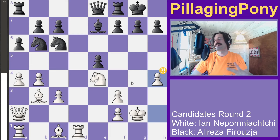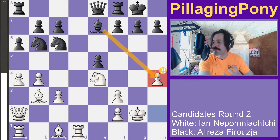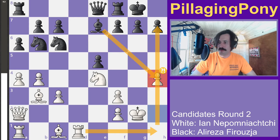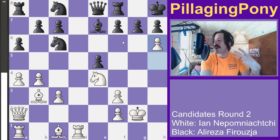Already with that queenside space advantage, white shoots up here on h4. It would just be a little bit too risky for black to grab that pawn, opening up the h-file — the rook would come over to h1 and barrel down onto h7, with the queen opening up all sorts of threats. So that doesn't happen, and the pawn just keeps plowing forward all the way to h7.